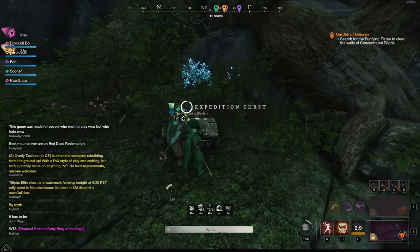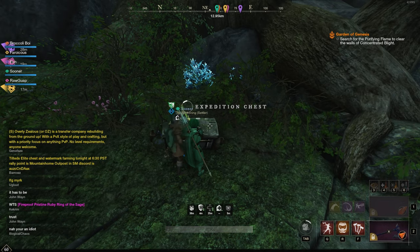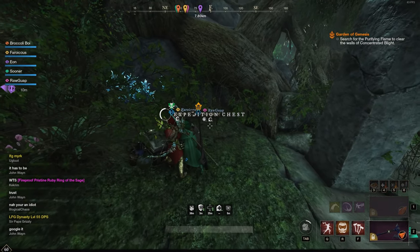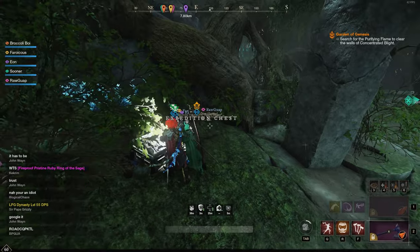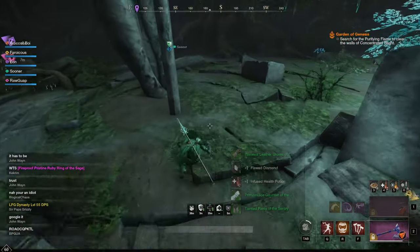Chests are still bugged - you can only get between 500 to 505 gear score, I don't even think it goes higher than 505 for loot from chests. So you can't really get great items from there, but you still could get something like a chunk of orichalcum or something to sell for gold.